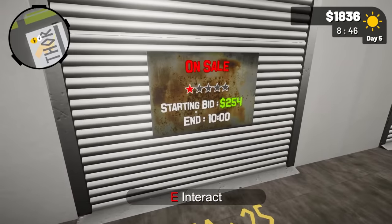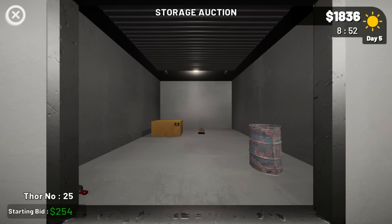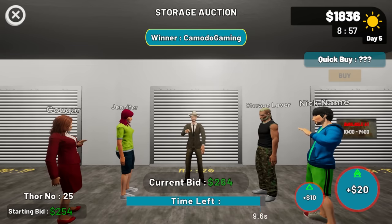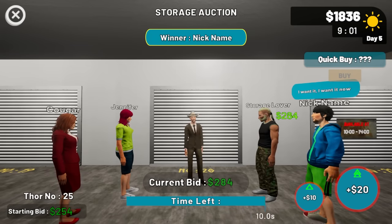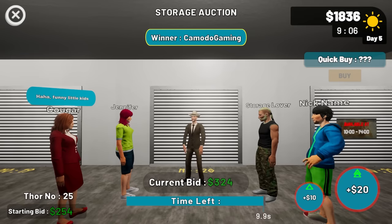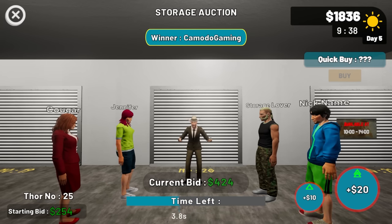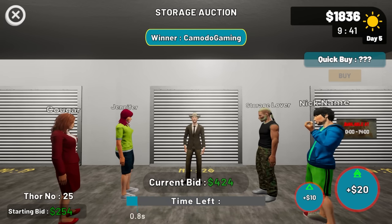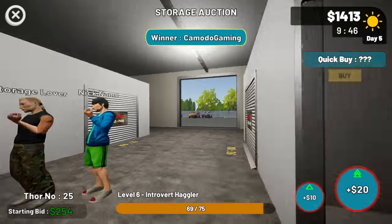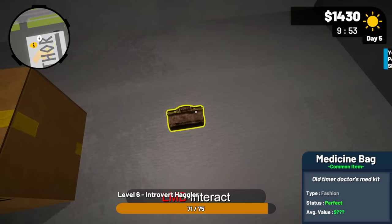Let's go around and get the other auction. There's a bottle on the left and something in a box — doesn't look like it's worth a lot of money. I'll go in ten-dollar increments to keep it low. It doesn't look like there's a whole lot valuable in this particular one. We're at 424 and that's got to be the limit — and boom, we won.